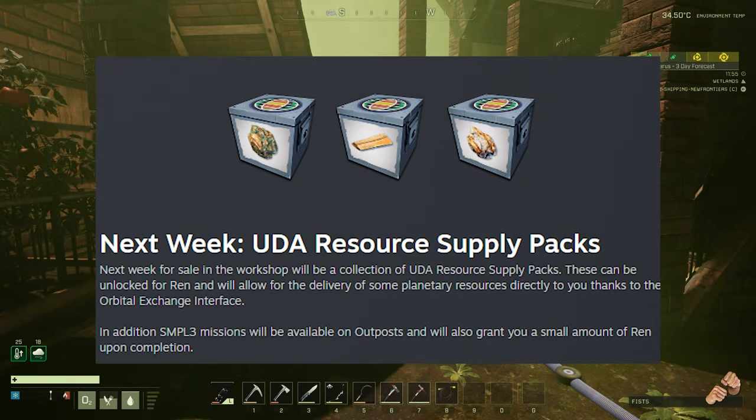Lastly, the devs say that in next week's update, UDA Resource Supply Packs will be for sale in the workshop. These can be unlocked for REN and will allow the delivery of some planetary resources directly to you, thanks to the Orbital Exchange interface. I'm not a fan of being able to call down ores to the planet — seed packets are fine, but I think this takes out a lot of the legwork of going out and getting ores from caves. When you can just start calling ores down from the space station, that treads a thin line of making the game really lazy and boring to play — but that's just my personal opinion.